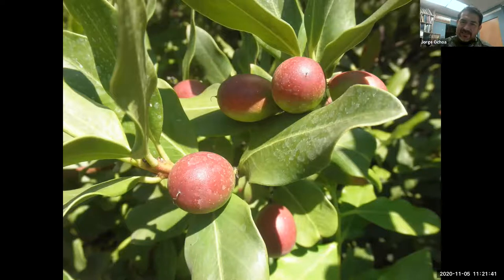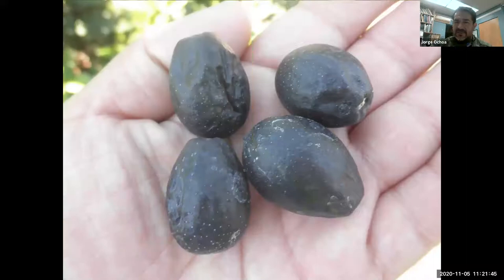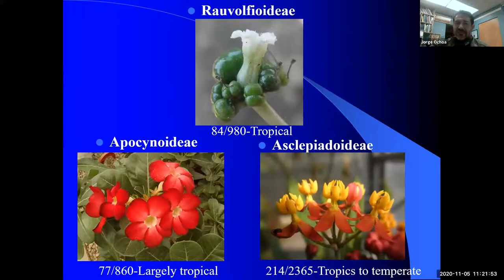Bushman's poison has been used by people for many years. The fruits, when mature, look like a plum and could be confused for one — but they are not. Looking at the breakdown of the subfamilies, we're going to have the Rauvolfioideae, the Apocynoideae, and the Asclepiadoideae. The Asclepias — the milkweeds — used to be their own family but are now a subfamily of this one. This is where the lumpers have brought them together into a bigger family.